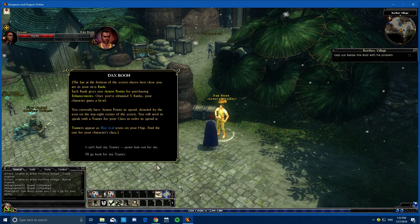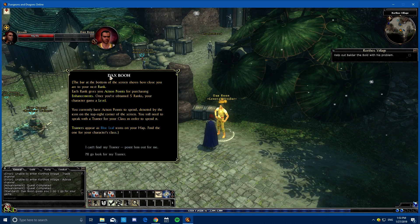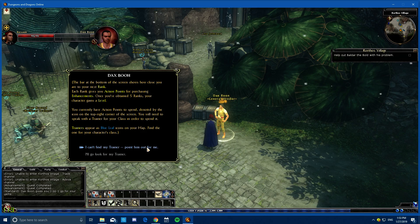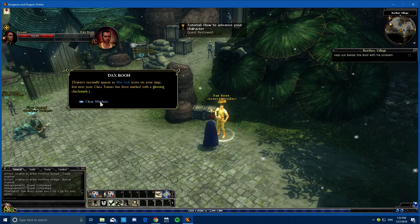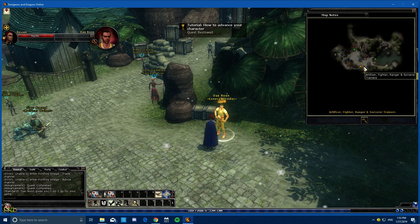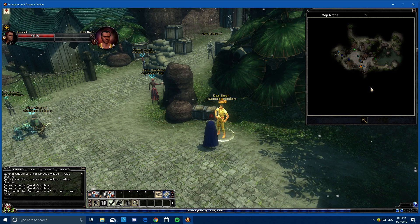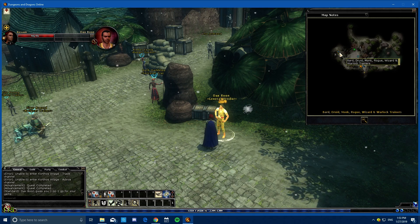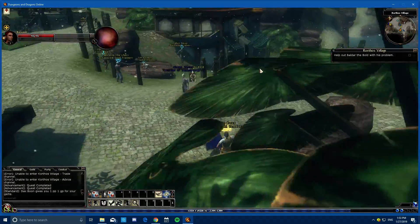It tells you how to find the trainer — he has a blue leaf icon on your map. To open your map you press M, and there's your map. You can see the different trainers come up, so we find the rogue one which is up near the crypt where we went for our first quest.